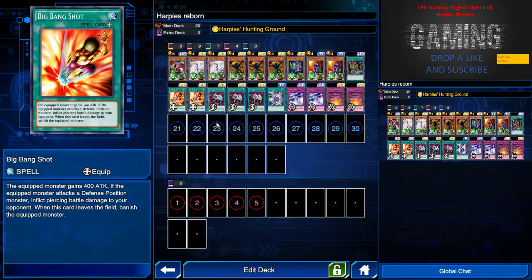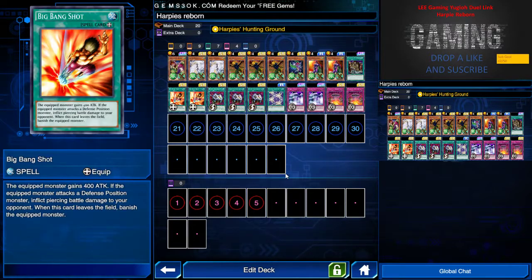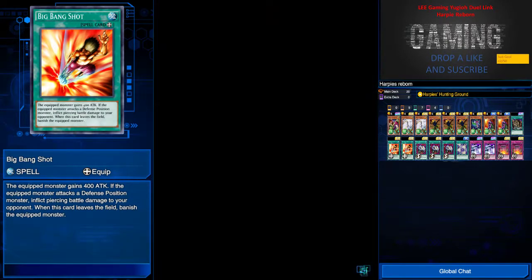I have some Mirror Wall just to defend my Harpy. Big Bang Shot is a tech card — you equip it to an opponent's monster, so when Harpy Lady is summoned you can destroy that monster by destroying Big Bang Shot. Hope you enjoy the recap, now I'm moving on to the replay.